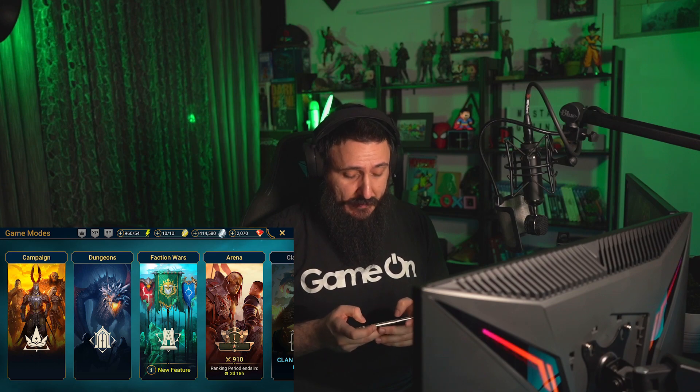This is the starting screen where you can choose from the portal where you open shards, the tower where you can upgrade your characters, and the battle section. The game is structured so you can go to battle and choose from campaign, dungeons, faction wars, and arena, which is the PvP mode.